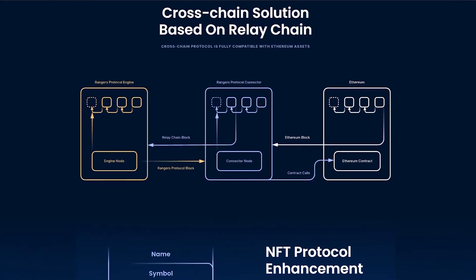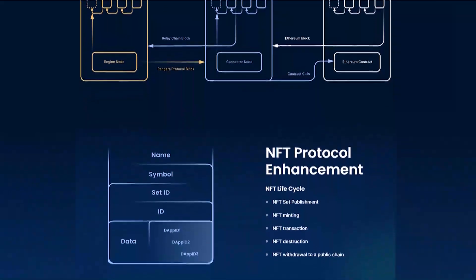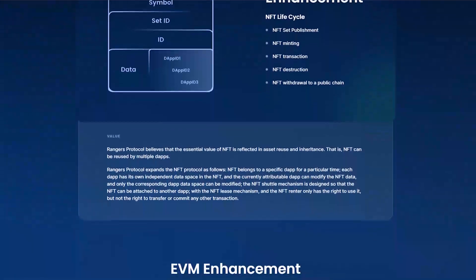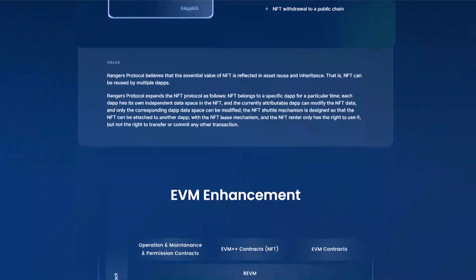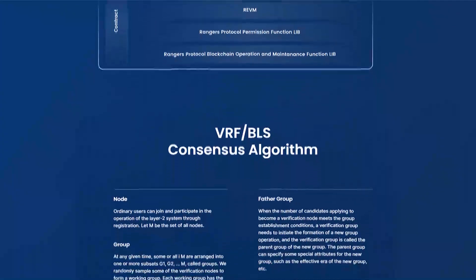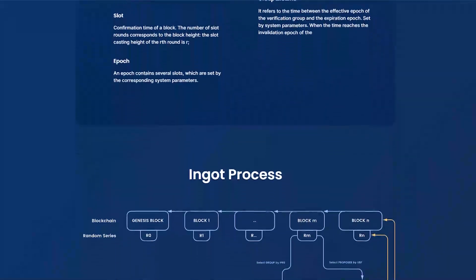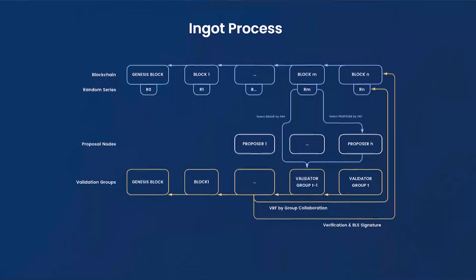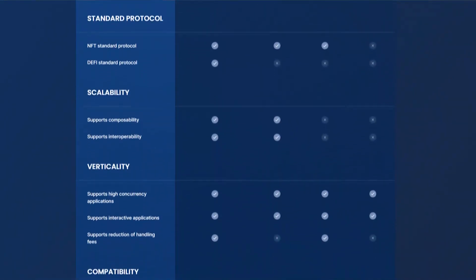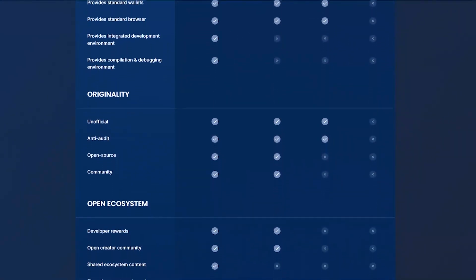It solves the data heterogeneity problem through cross-chain technology based on the relay chain, solves the diversity problem through horizontal expansion, and solves the interaction problem through real-time transaction confirmation. When frequent interactions are no longer restricted by high transaction costs and slow confirmation speeds, true blockchain gaming becomes possible.